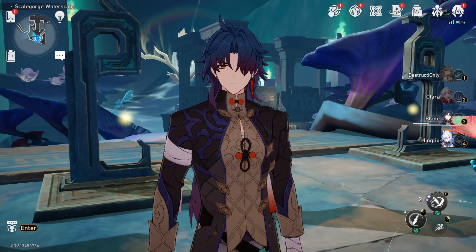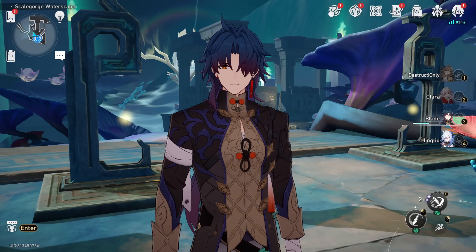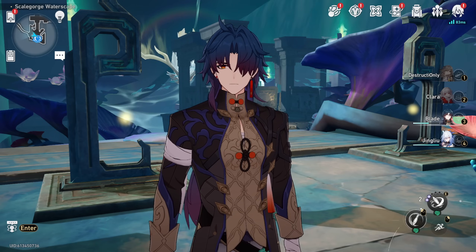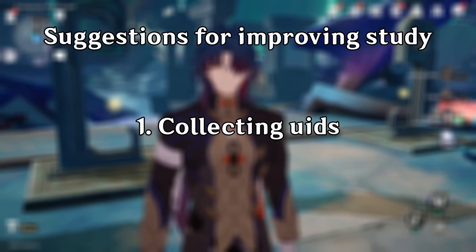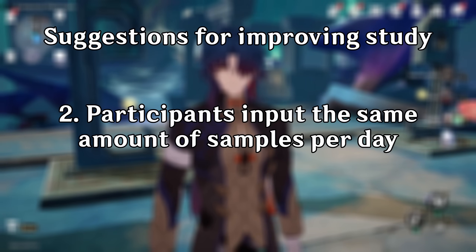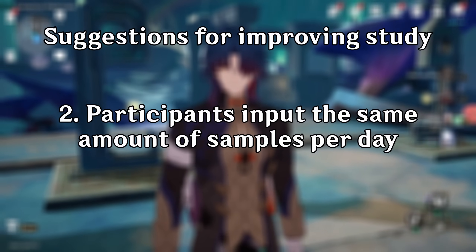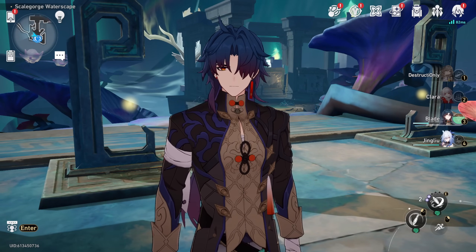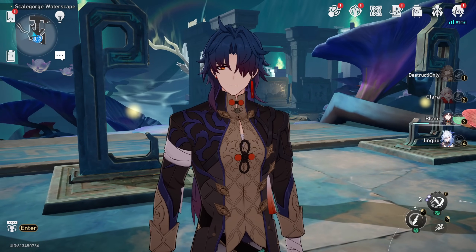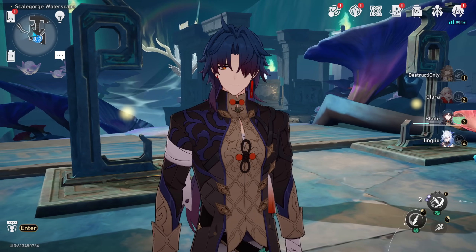I would definitely like to see the results once the data study is more refined — everyone wants good relics, right? If you're watching this, Bernard, I would definitely suggest gathering UIDs along with making sure each participant submits the same amount of samples per day, in order to see if special UIDs in fact exist as well as the rate at which they happen. I also encourage people to conduct a goodness of fit test on future patch data — like currently we're in 2.1 — just to see if anything statistically significant comes from it.